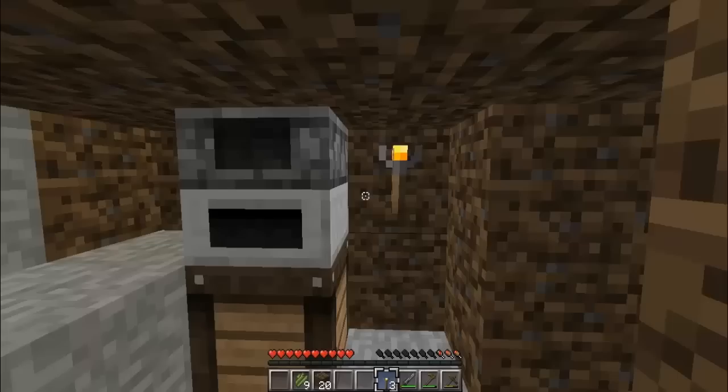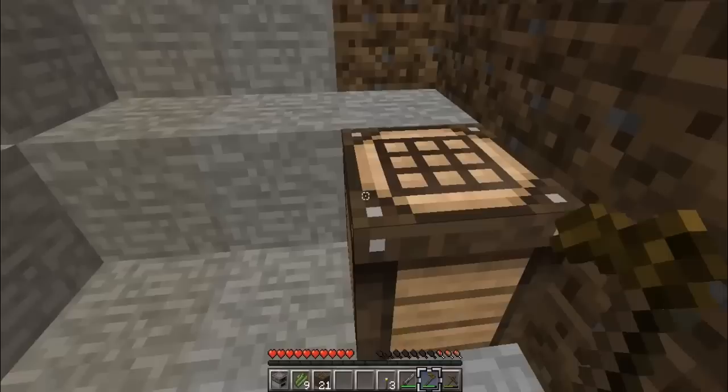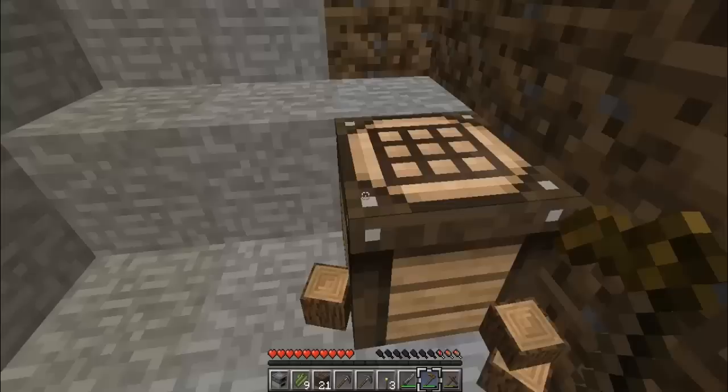Right, let's stab this over. He's probably gonna need a shovel to make life easier — actually it's probably a pickaxe. I've got all the wood so I'll make two; I've got six wood here.